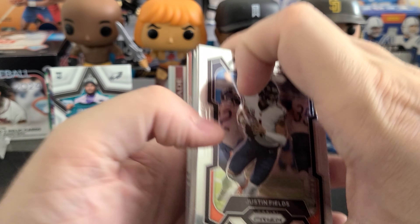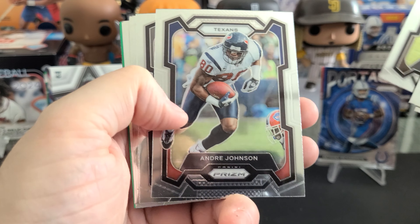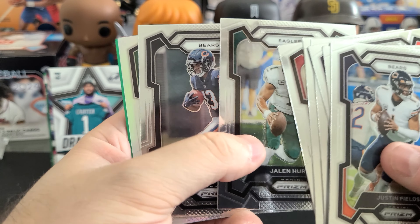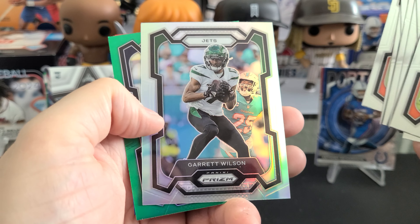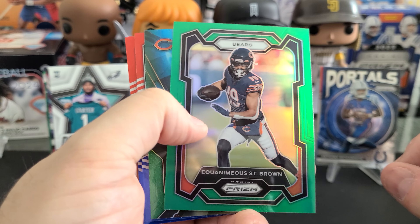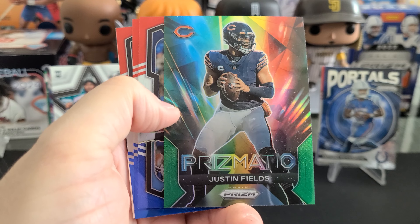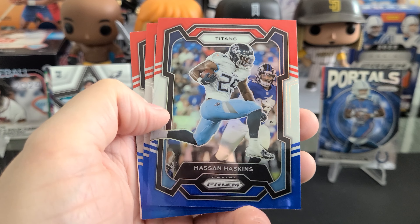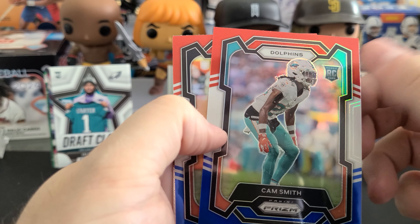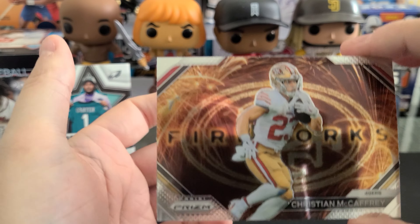Last pack magic for Prism. We start with Justin Fields, then Ertz, Cooper, Andre Johnson, and John Riggins — some good players in this one at least. Silver of Garrett Wilson. Green of ESB — this is my only green. Prismatic green of Justin Fields. Hassan Haskins red, white, and blue. Cam Smith red, white, and blue — that's where the rookie is typically in the middle. DJ Moore. We're going to end with a Christian McCaffrey Fireworks. Wow.